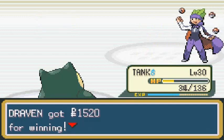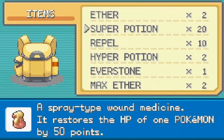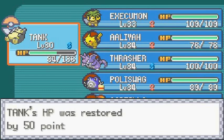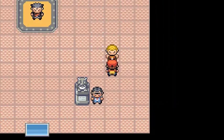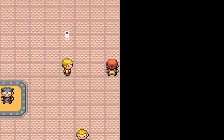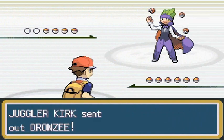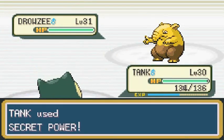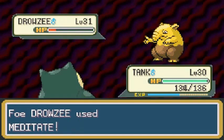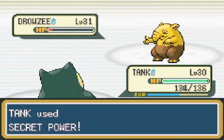I probably should have been using Tank first. Let's use a few Super Potions here, since Tank is a very tanky Pokemon. Now who's next — all these guys have psychic type Pokemon, so I'm going to stick with Tank mainly because it's very strong on the physical attack side. Here we go, another Juggler named Kirk coming out with his Drowzee. Secret Power turns out to be a very strong move.